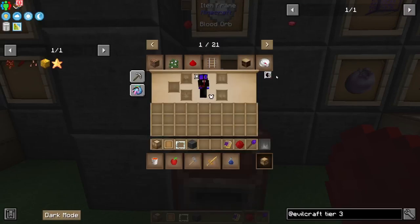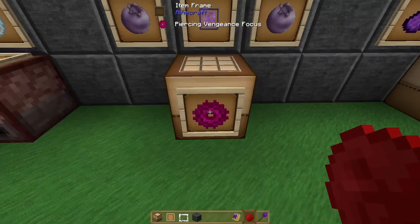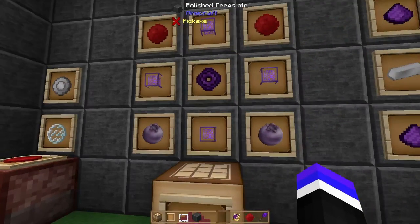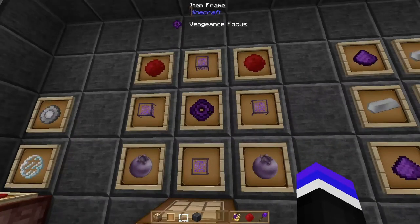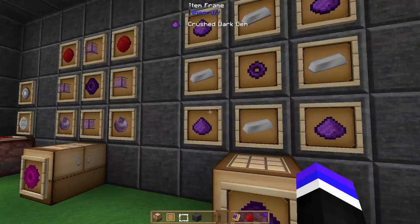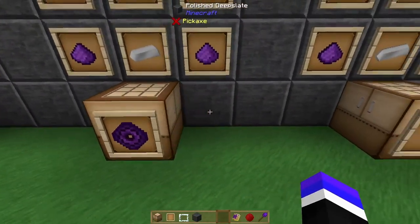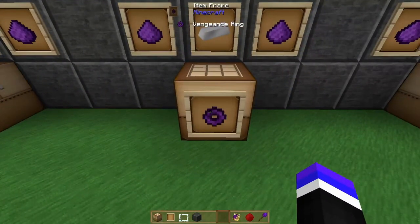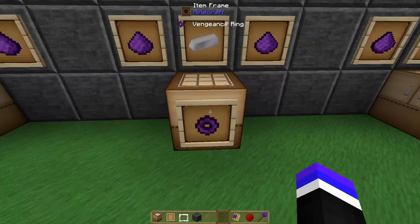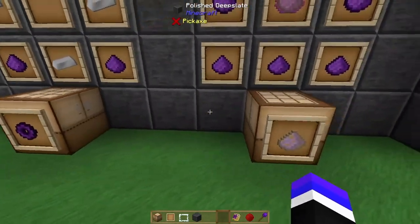You'll want at least two blood orbs as they are required to produce the Piercing Vengeance Focus. This requires two popped chorus fruits, four end crystals, a vengeance focus, and two blood orbs. The vengeance focus requires four crushed dark gems, four iron ingots, and a vengeance ring. You'll want to craft two vengeance rings — one to produce the piercer and one to wear. With four crushed dark gems and four iron ingots you can produce a vengeance ring.